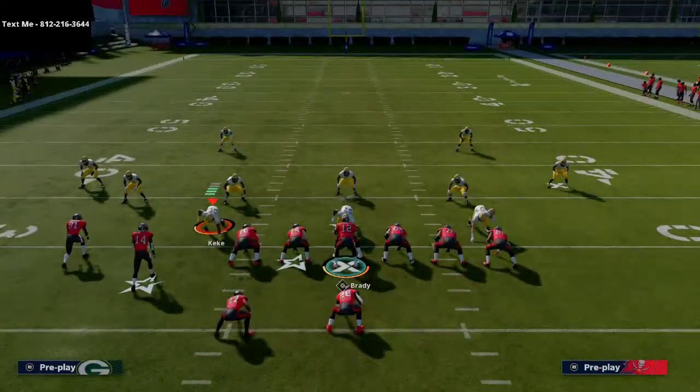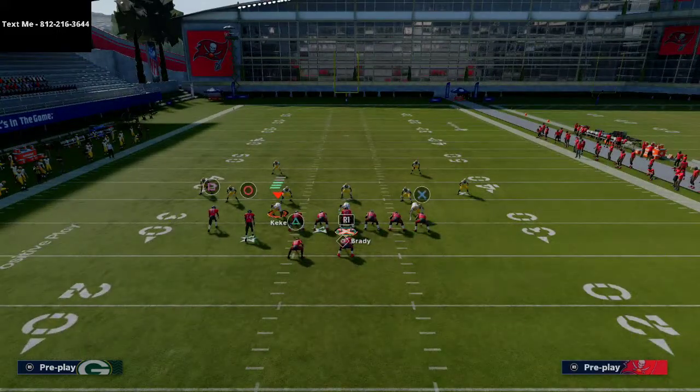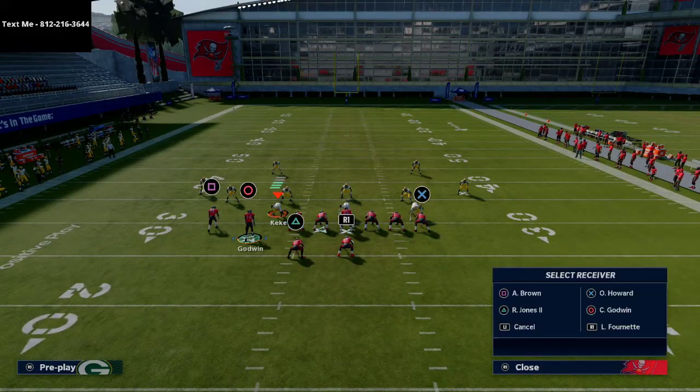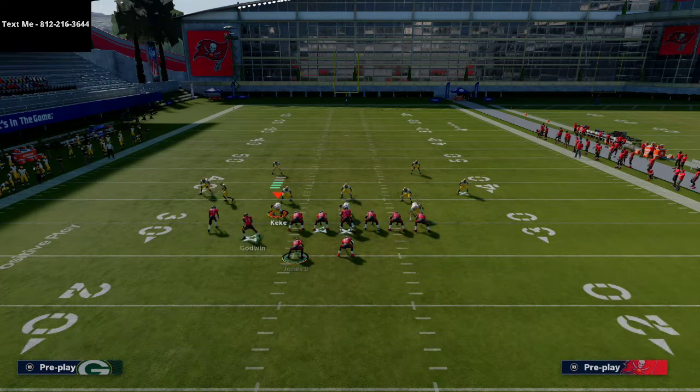We're going to basically bomb Cover 4 Drop. All you're gonna do is pick the Curls play from Far Tight Slot, smart route your tight end, block both your running backs, and then take your inside receiver and put him on a smart routed in-route.